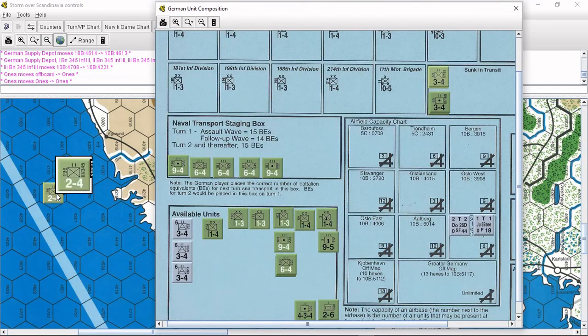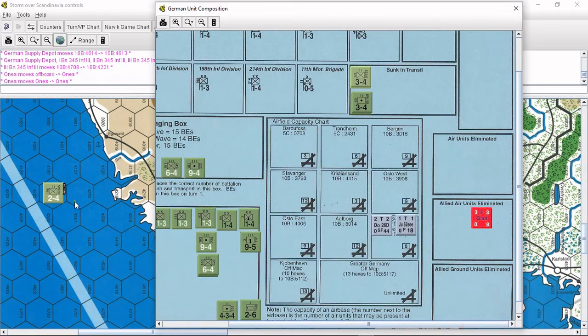One of the things I've seen some modules do that I'm trying to figure out how to implement is the ability to right-click on a unit and then send it to whatever box you want. I think that is a really cool and useful feature — that way you don't have to open these boxes up all the time.